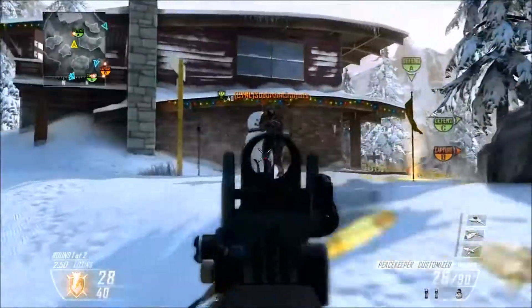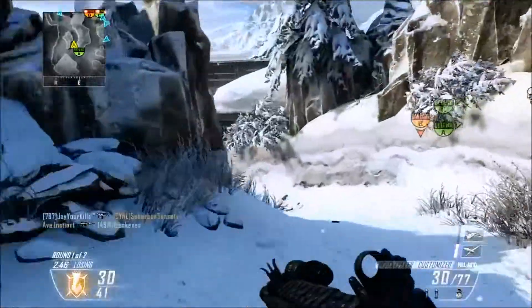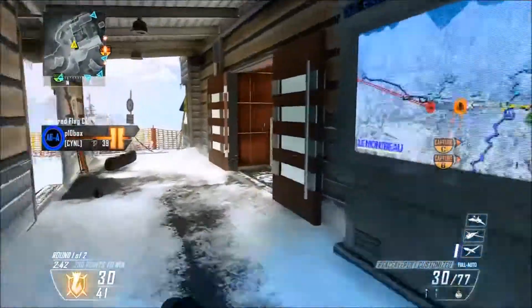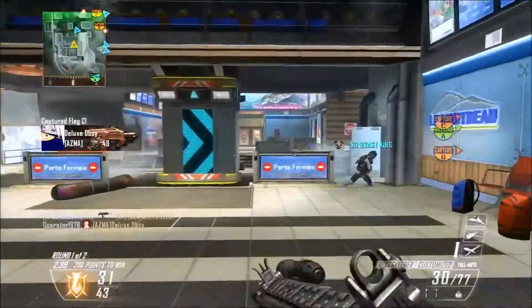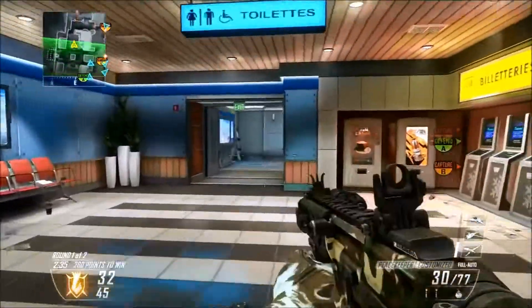What makes it that way is the range. The range of the Peacekeeper is amazing — it sometimes matches most of the assault rifles and is actually better than a lot of them. That's why I would also categorize it in the assault rifle range.